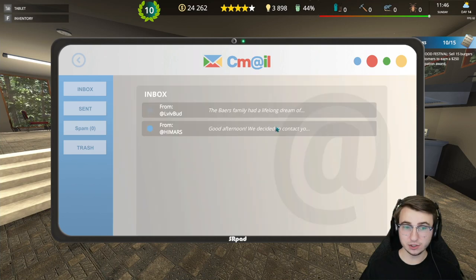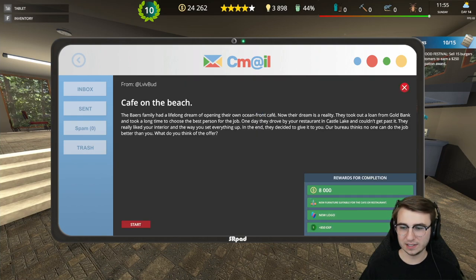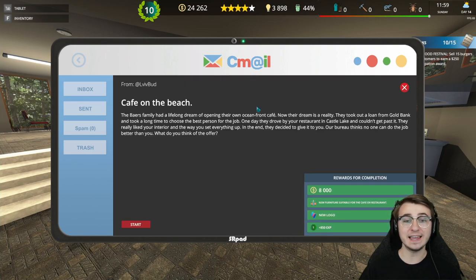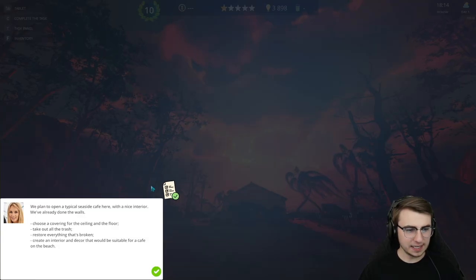Cafe on the beach or cafe on the hill. You know what? These came in sort of in order, so I think I should just do them in order. This one was for 8,000 buccaronis, this one for 10. So let's do the $8,000 job at the cafe on the beach.